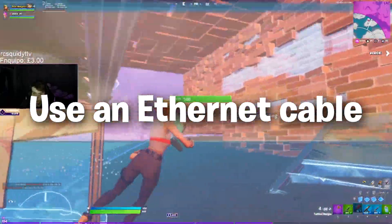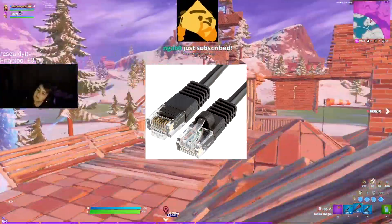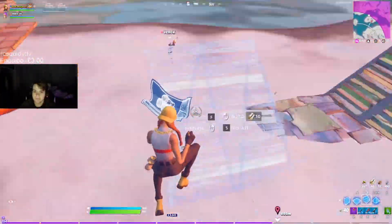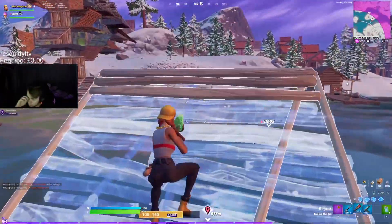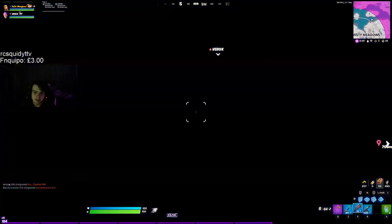Step one in lowering your ping in Fortnite is using an ethernet cable. An ethernet cable is a cable where you plug one end into the back of your PC and the other end into your router or Wi-Fi extender. The ethernet cable carries the internet signal, sending and receiving data packet requests and routing them to the router. Basically, the ethernet cable transfers internet from your router to your computer.